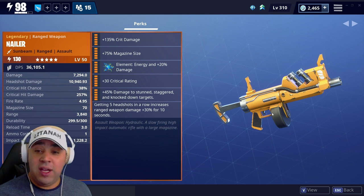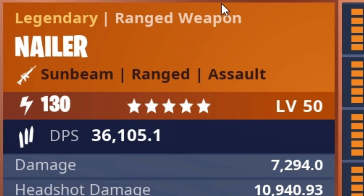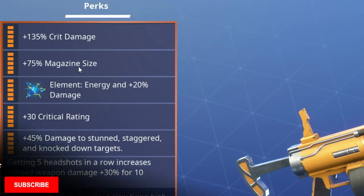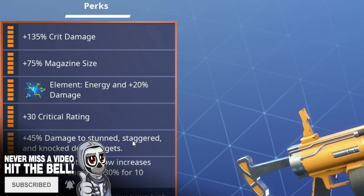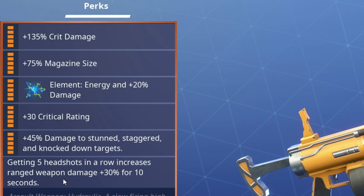It is actually an assault rifle, even though I thought at first it was a pistol. This is Sunbeam, so it's maxed out - completely maxed up to the top. It's got crit rating and crit damage, magazine size 75%. It's got energy damage on there, and it's also got damage to stun and staggered targets. Getting five headshots in a row increases the ranged weapon damage by 30% for 10 seconds.